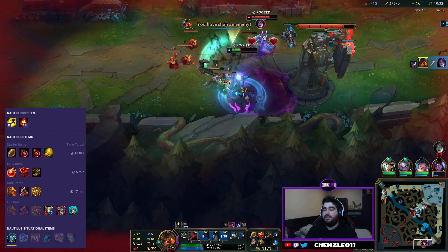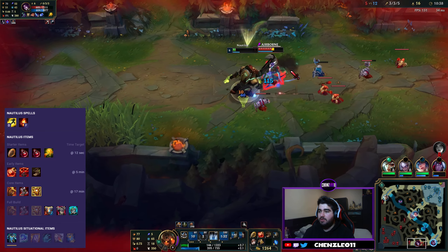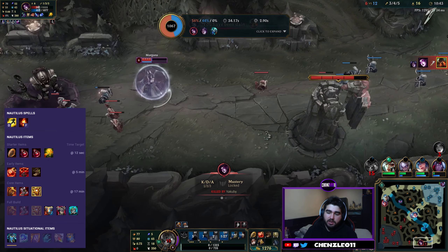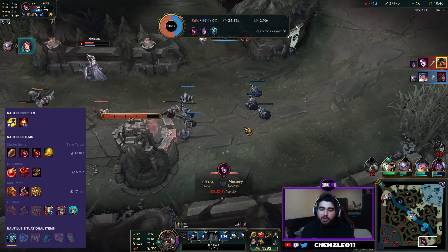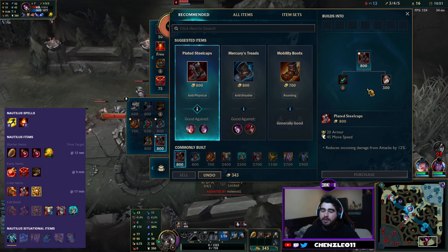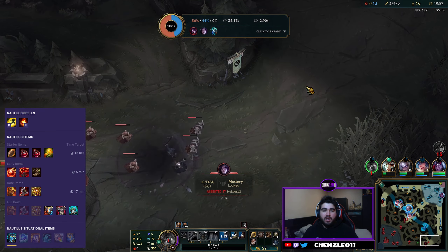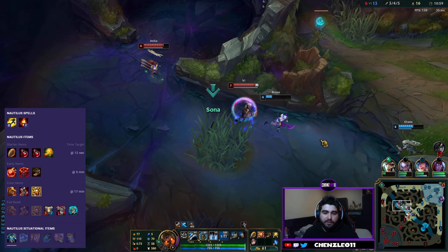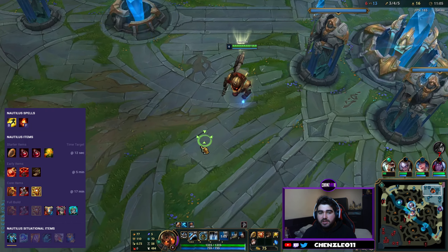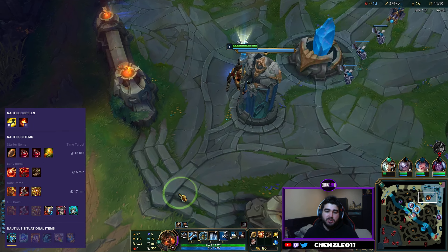The first item you want to be building on Nautilus himself is the Locket of Iron Solari, which is an active item. It gives you ability haste, health, armor and magic resist, but it gives you an active which gives nearby allies a big shield — which is fantastic. You want to be getting Plated Steelcaps for your boots. You can go Mobility boots if you feel like roaming a lot — it's just up to you and your playstyle.